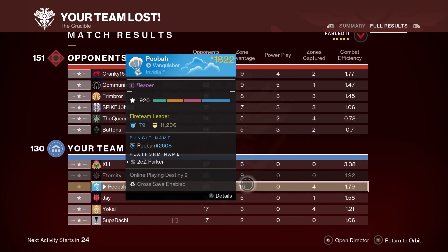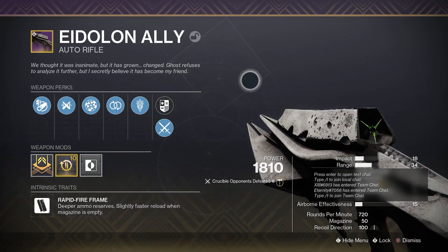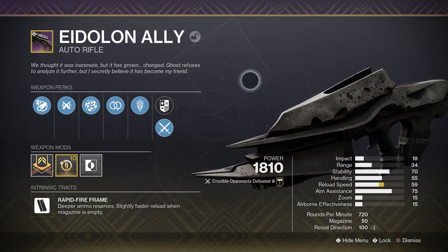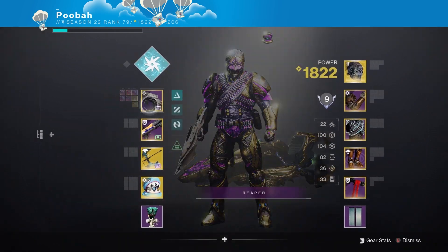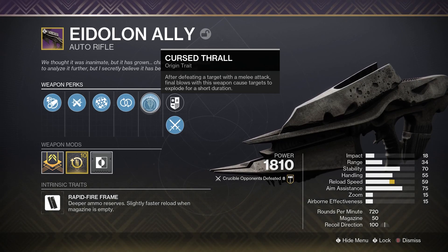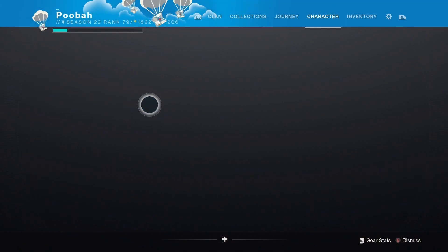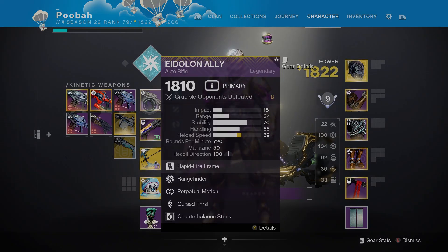We got 25 opponents defeated, 1.8 KD — that's gonna be pretty good. I kind of like it, man. I wish you could shader it. I know it's the Necrochasm so they don't want you to shader it like the Necrochasm, but if you could put like a gold camo on it, oh it would be sweet. This video gets me even more excited to get my hands on the Necrochasm. I know the rates for the Essences are going up. I still don't have the auto rifle from the raid — I didn't get to craft Rufus until week six of Root of Nightmares, and we're in week three of Crota's and I still haven't gotten a single auto rifle to drop.